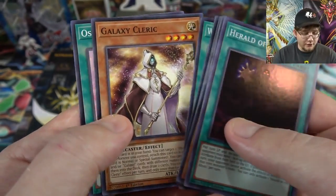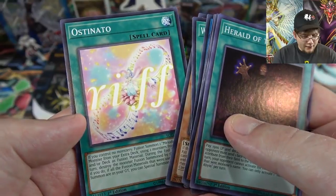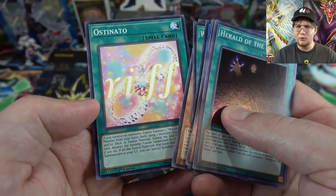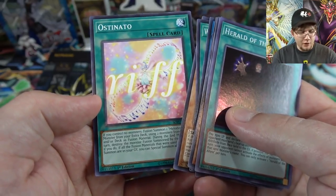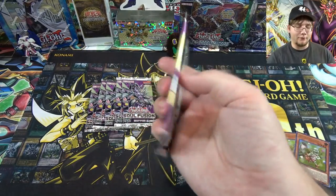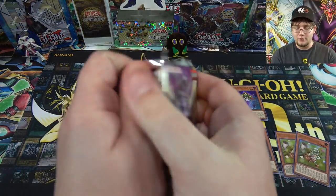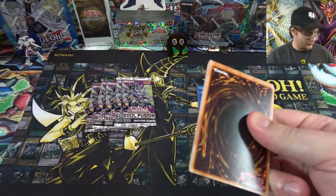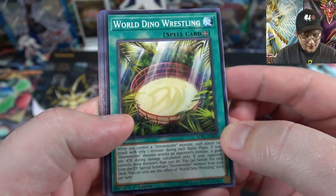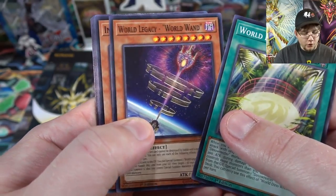Then Galaxy Cleric — obviously another galaxy card — and Ostinato, which goes with the melodious cards. I don't know a lot of the music terminology. Dino World Wrestling as well.